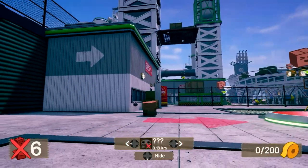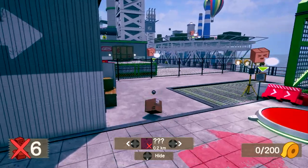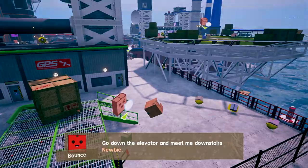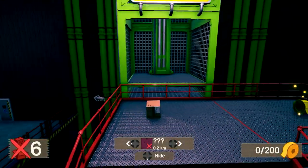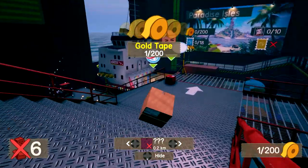What's this? Oh, I can select things to go look at. Go down the elevator and meet me downstairs, newbie. Well, it told me it gave me other things to look at. Tape — gold tape. Okay, so that's a collectible thingy.